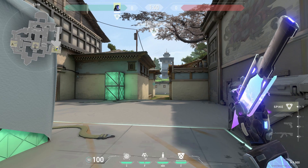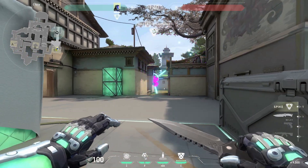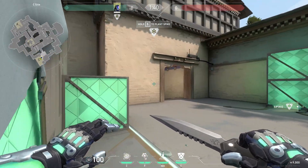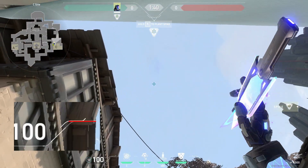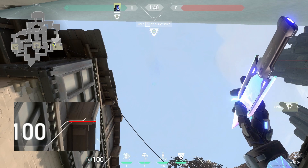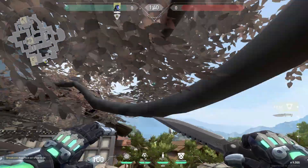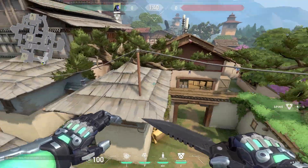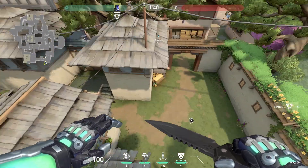For the most part if you're sitting on C, you can usually just throw a knife like this to get info on C Main. However, if you want to delay it a bit, you can get in this corner, line up the line next to your health bar to the bottom of that sign, and throw. This is going to delay for a while and it's going to land on this roof right here, getting everybody in cubby and C Main.